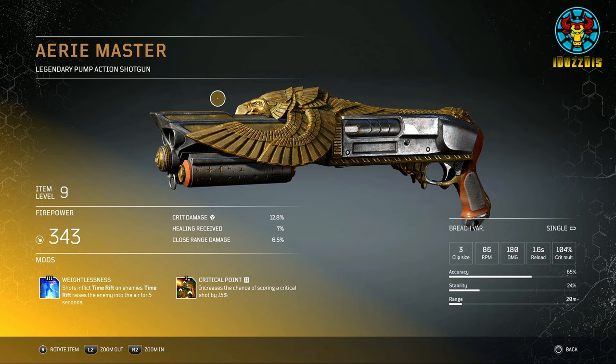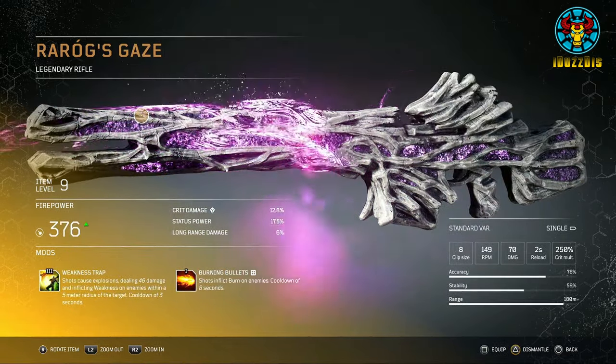The Weightlessness mod is what makes this weapon number 2 — it interrupts elites using skills and suspends them in the air for 5 seconds. In the demo, I made a Trickster, and with the Trickster's Twisted Rounds ability, enemies don't even get a chance to hit back. Critical shots seem tied to headshots and weak points so far, but an extra 15% chance is bonus damage that the A Remaster already does a ton of.